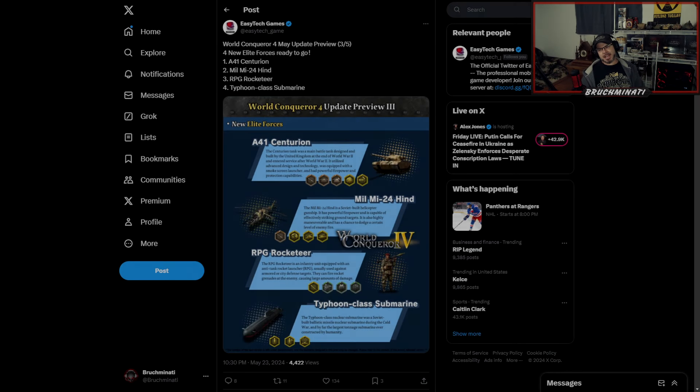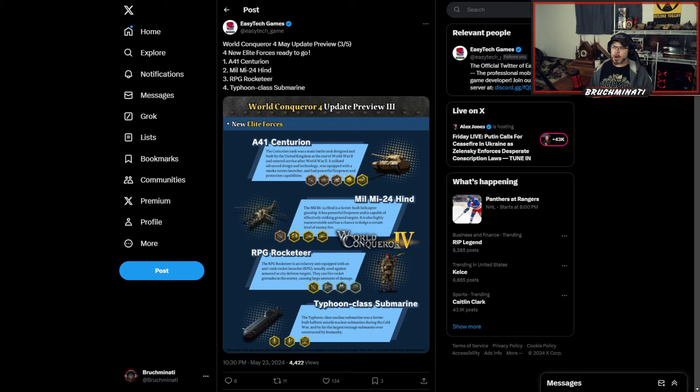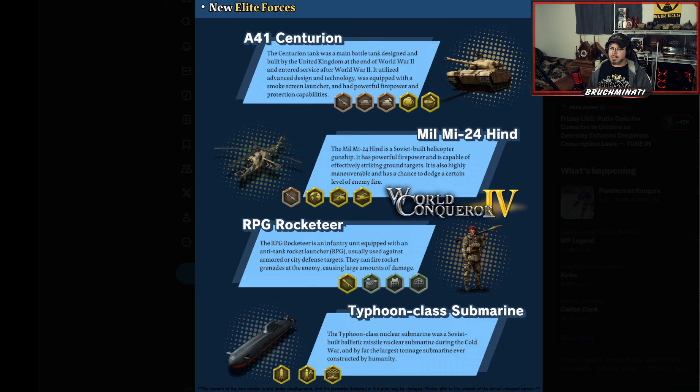Yo, what's up bros! Check it out — got another update preview. May update preview three of five. Four new elite forces ready to go: the A41 Cinturon, the Mi-24 Hind, the RPG Rocketeer, and the Typhoon class submarine. Taking a closer look at these.